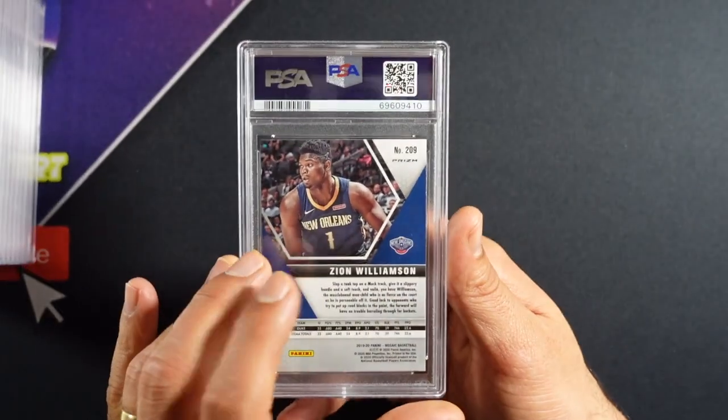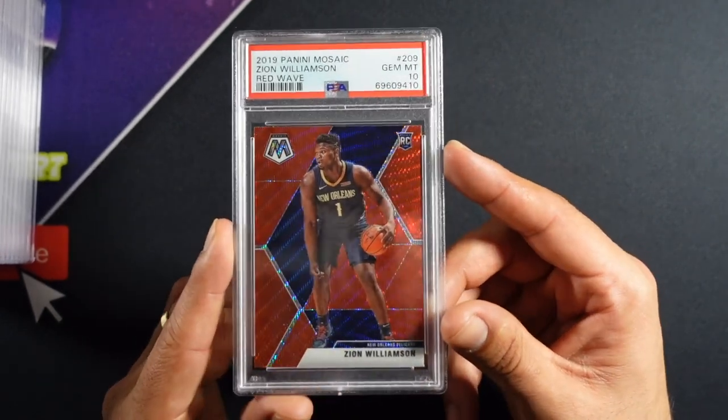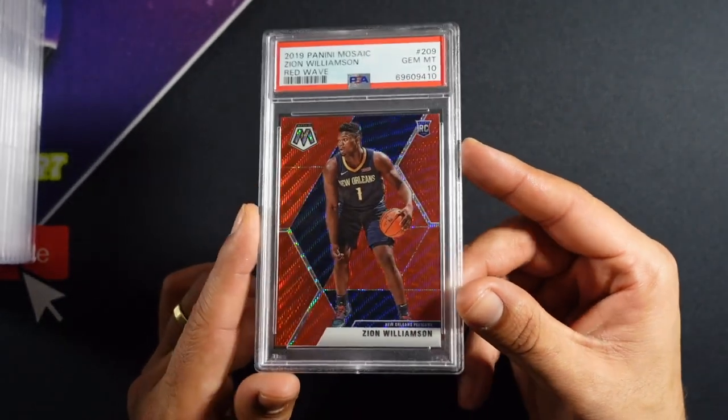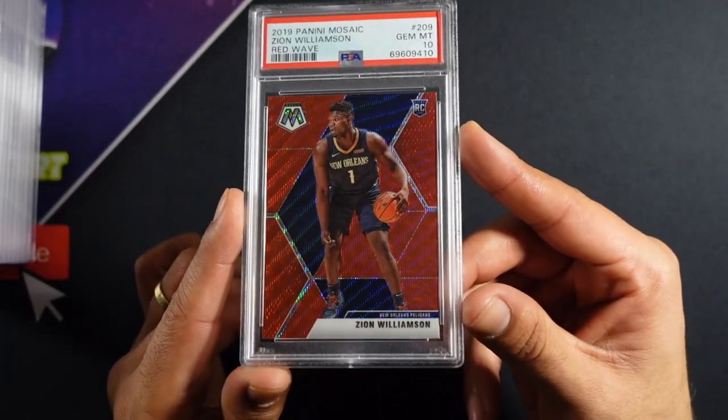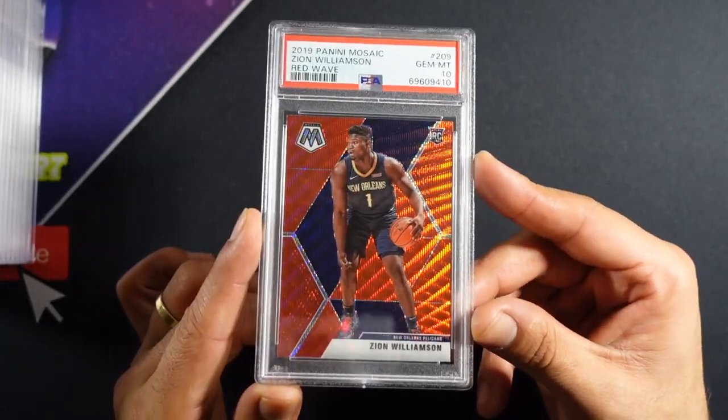We've got the Zion here — on the Zion we got a 10! Red wave, baby. This was an eBay order, and it came through with a 10. Speaking of balling right now, he is also balling — the Pelicans are number one in the West right now with a seven-game winning streak.